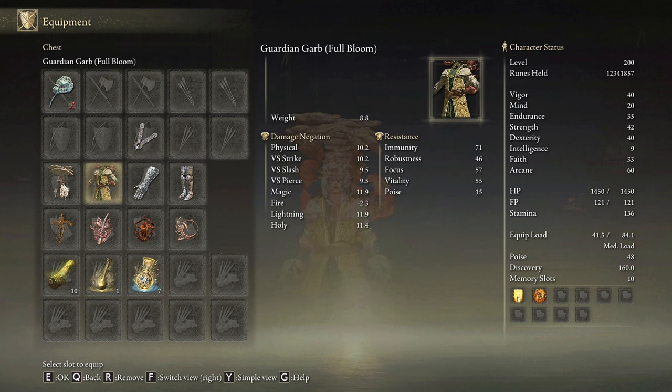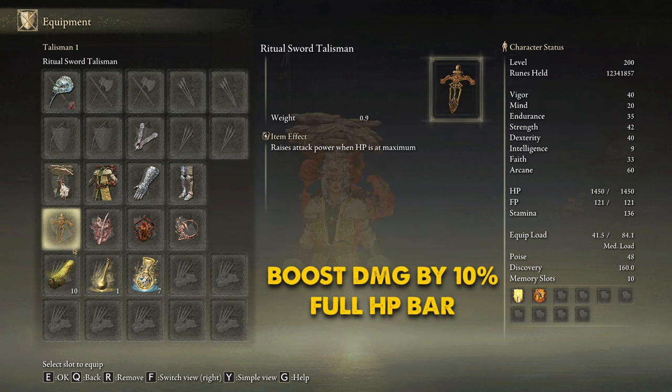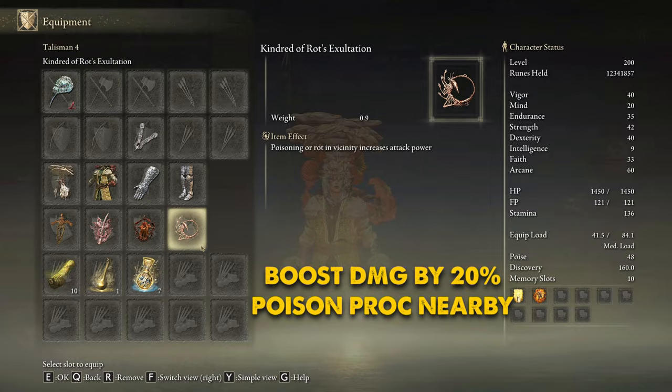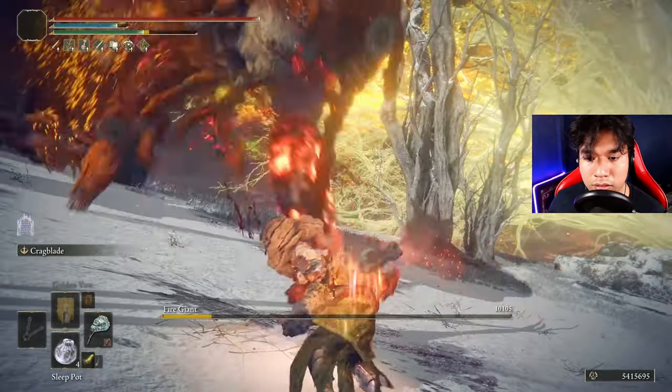I'm going to be using the Guardian Garb Full Bloom, the Fire Prelight Gauntlets and the Twin Grips, mostly for style reasons. We should be using the Mushroom Crown to get a damage boost every time we apply poison on an enemy. The best talismans we can choose for this build are the Ritual Sword Talisman, the Rolling Windsor Insignia, the Lord of Blood's Exultation and the Kindred of Rot's Exultation. If you are missing one of these talismans, be sure to pick any other you find useful.